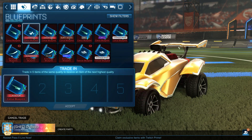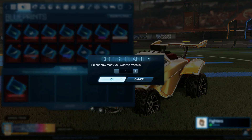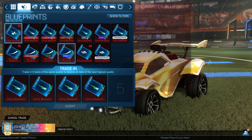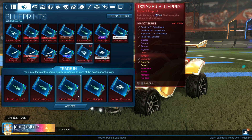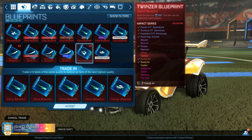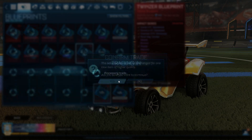Let's trade up some regular Cirrus Boost blueprints. Let's get rid of the black one and do one Twinser. As you can see, we have the chance of getting a blueprint of a Santa Fe or a Sentra wheel. I'd prefer Santa Fe, but really this doesn't matter — it's just to show you guys what's going on here.